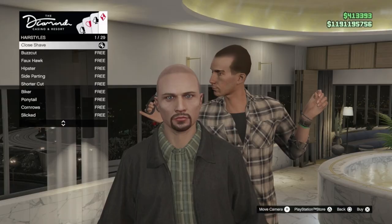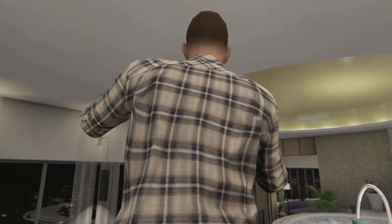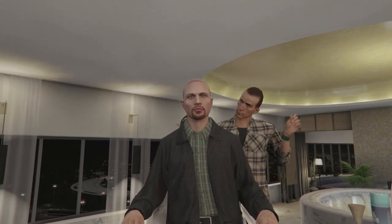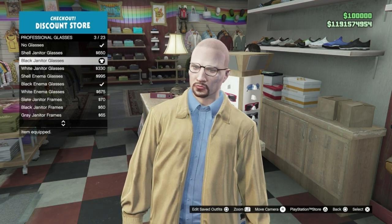The first thing you need to do is give him a buzz cut from the barbers and then the circle beard, making it a light brown color. As for the clothes to make the early Walter White, go into a clothes store and then select professional glasses, option three: black janitor glasses.